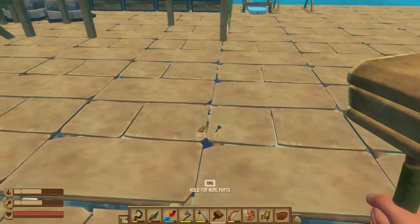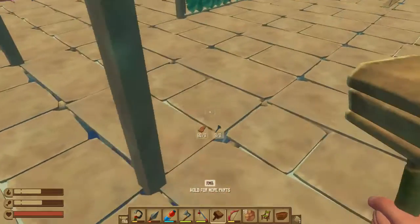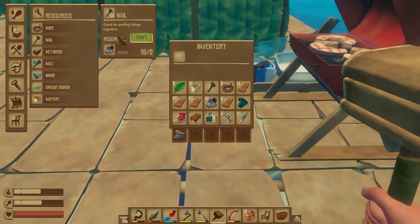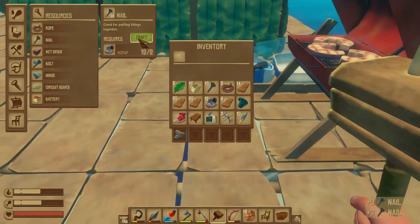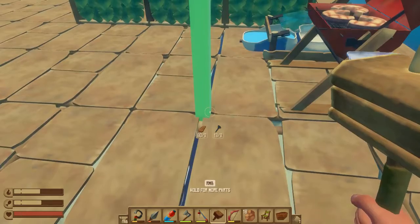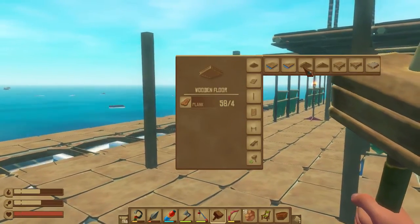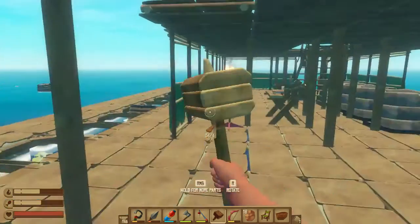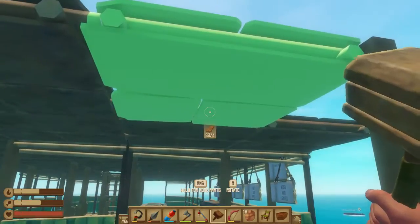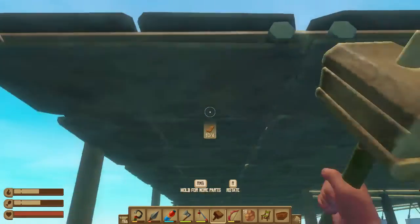Let's get one here, do a space, put one here. We need some more nails so let's craft some more nails. We should be able to put one right there because I want to get some expansion done, get some building done, get our raft expanded. And there we go.